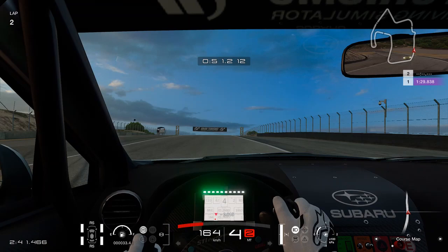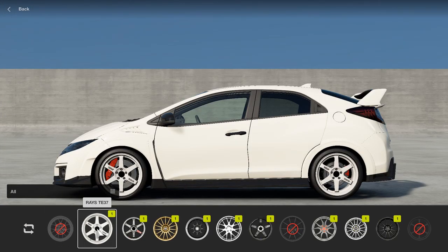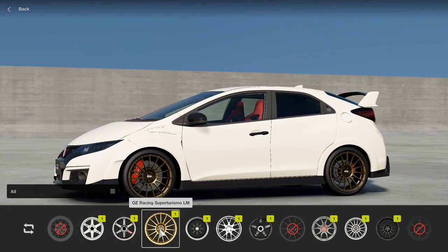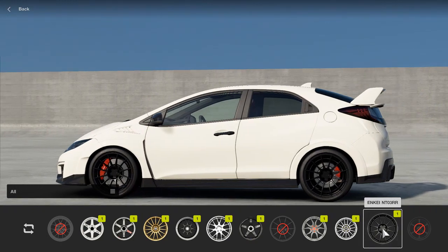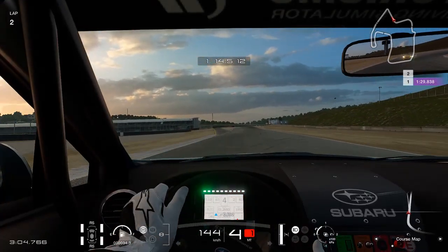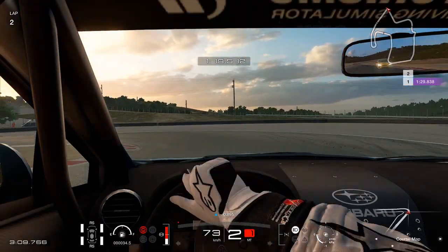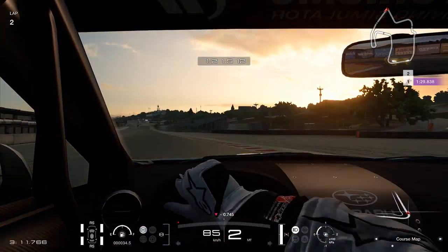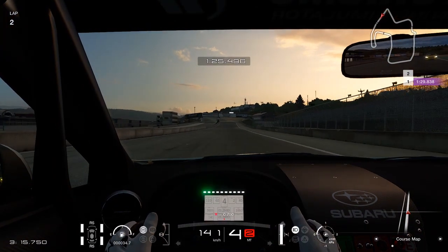Another cool customization feature I'd love to see would be aftermarket wheels — from brands like BBS, HRE, Vossen — some of these higher-end wheel companies would really look great on the higher-end vehicles in the game. To go along with the wheels, I would love to see the option to paint them. So if you wanted to buy a set of aftermarket wheels and then paint them black, gold, or bronze — whatever you want — I'd love to see that option.